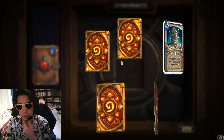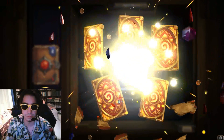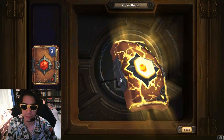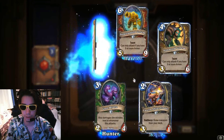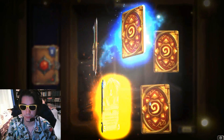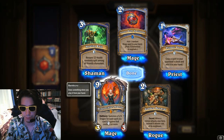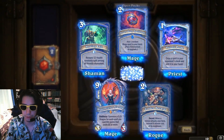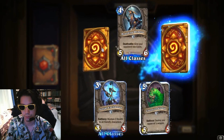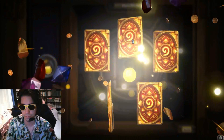One legendary please — no legendary on the first pack. The next packs are just rares, nothing golden, epic, or legendary. But yes — legendary! Dragon Sorceress Alanna: summon a 5/5 Dragon for each spell you cast this game that cost 5 or more. Interesting! And then just another rare.